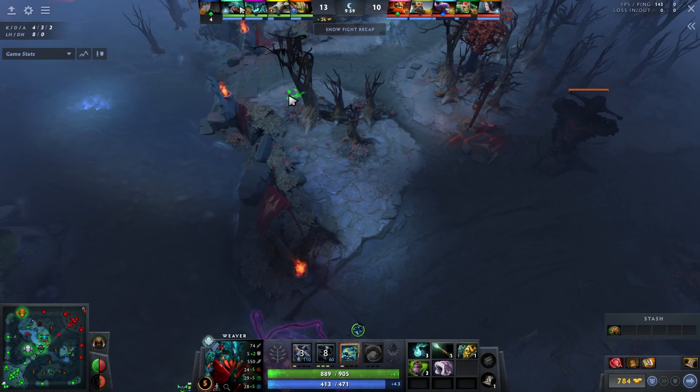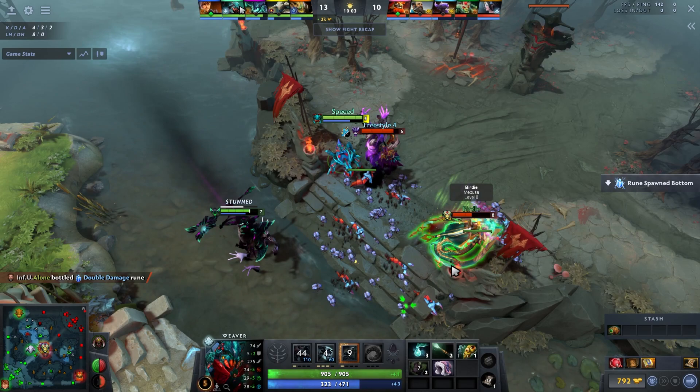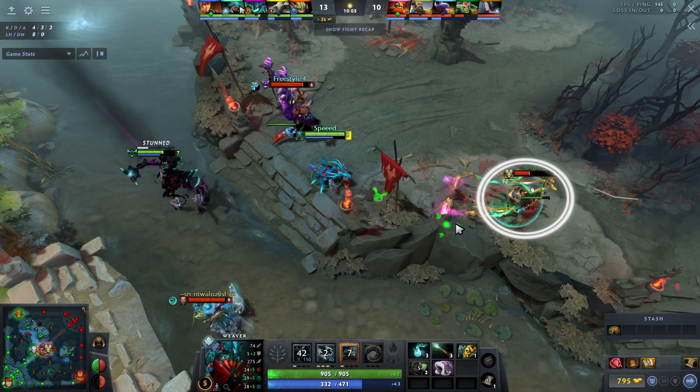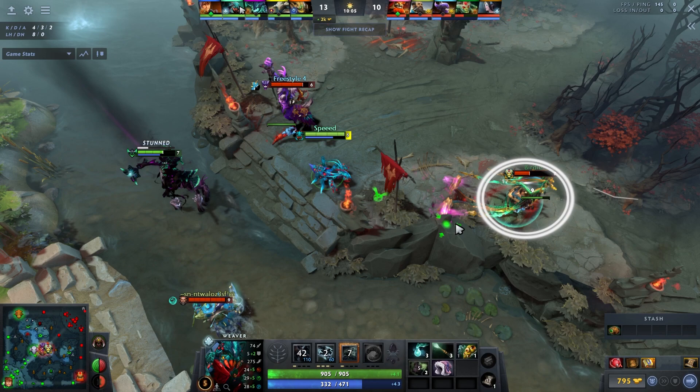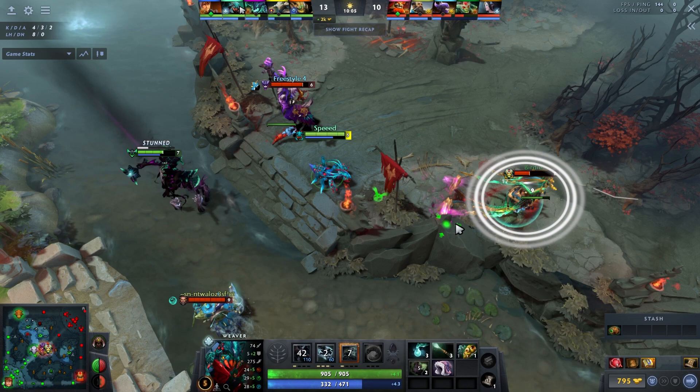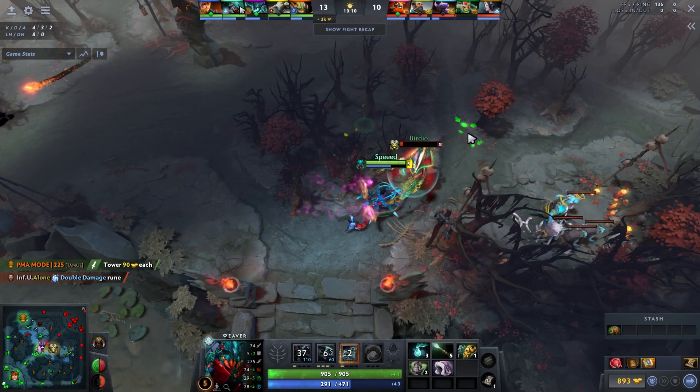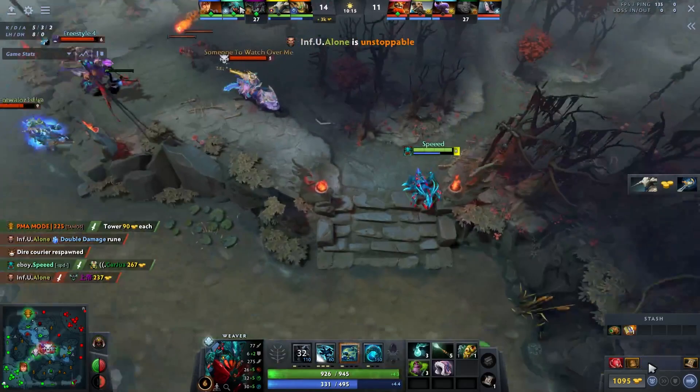I've built up a lot of Urn charges and when the enemy goes on my team, I look to lead with bugs as soon as possible, hitting as many enemies as possible. The bugs hit Medusa and she actually had no mana going in. I realized I wanted to bully her regardless — if she's extremely low HP she has to base. But she was dying so quickly that we actually just kill her from full HP.